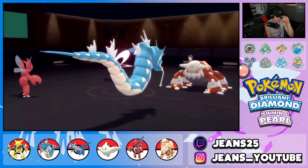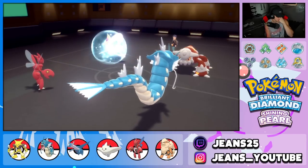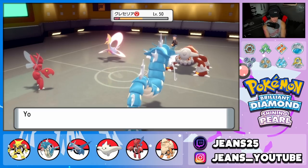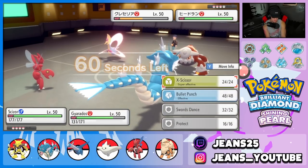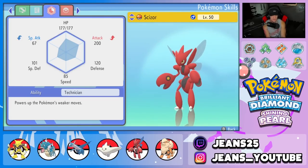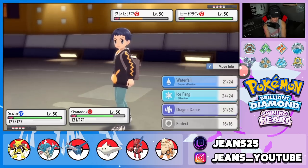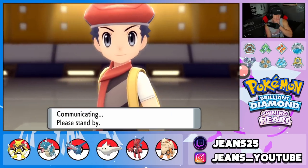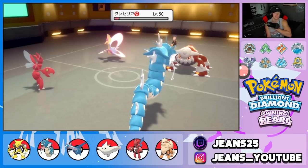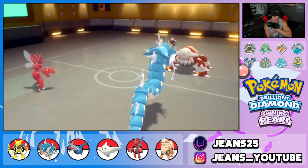Trick Room goes up — this is real tough. Light Screen is gone. I need to figure out if Scizor or Heatran is slower in Trick Room. I'm hoping Scizor is slower so we can deal damage on Cresselia. Scizor takes it — beautiful. We get rid of Cresselia. I don't mind if Scizor goes down here since he basically came out just to handle Cresselia.